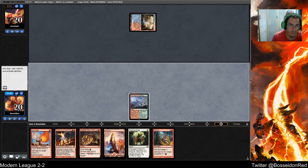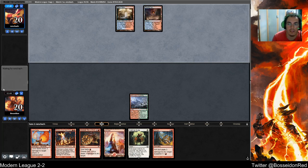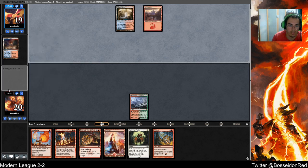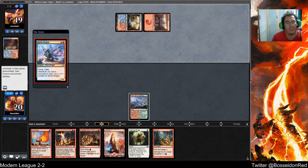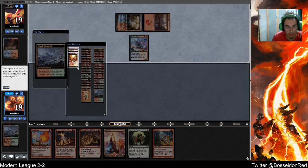Mulling to 5 would have been worse, probably, because this is serviceable. My opponent's going to play Stormwing here — either that or Dragon's Claw. Sprite Dragon — do I want to kill that? I do, right? My opponent wouldn't have kept a Sprite Dragon without Mutagenic Growth to save it. I'm doing this now because I want to play Eidolon next turn.